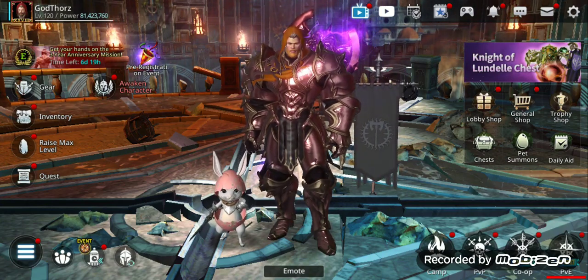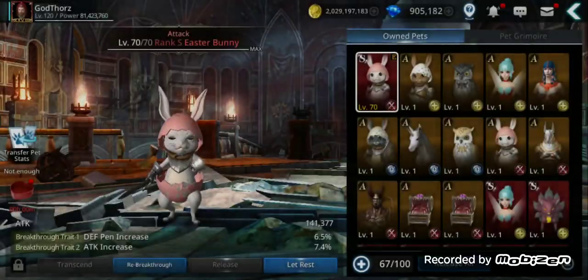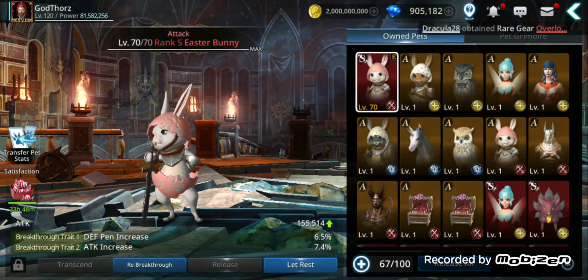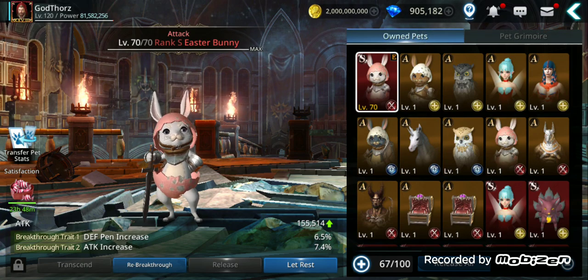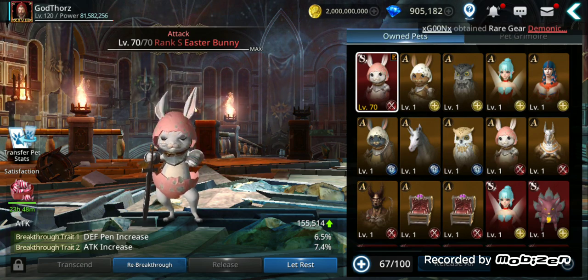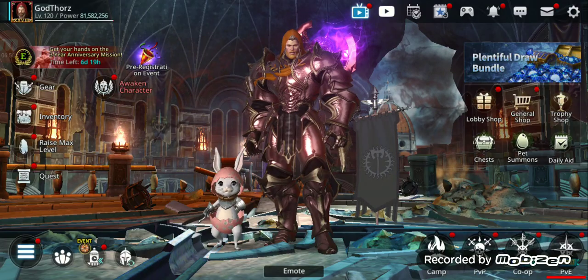As I told you — crit rate, crit damage, defense penetration — you need attack. Also don't forget the pet. The ritual is like this — at least on my alt, I go to the Jacuzzi and try to get the best buffs. From the Jacuzzi: defense penetration, attack increase — those stats. And the attack pet.